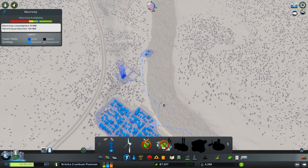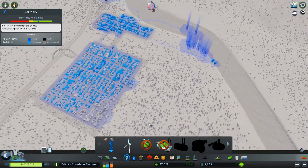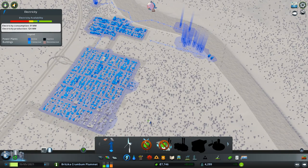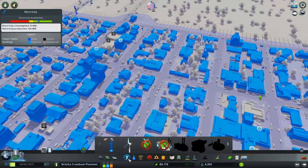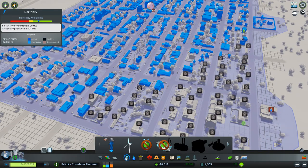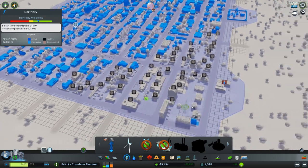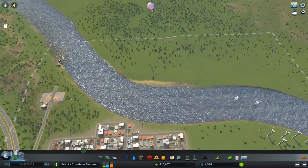It wasn't providing to the grid. I lost so many people. That's the wrong button — I was trying to speed up time. All those buildings are abandoned. Abandoned buildings don't actually use power — that's a shame. Speed things up, see if people move back in — and they do. Good. It's like nothing ever happened.